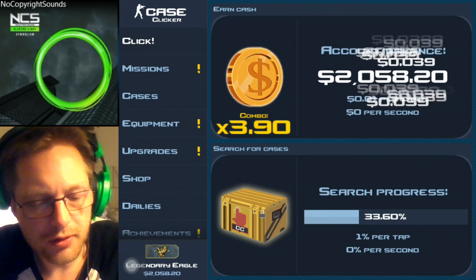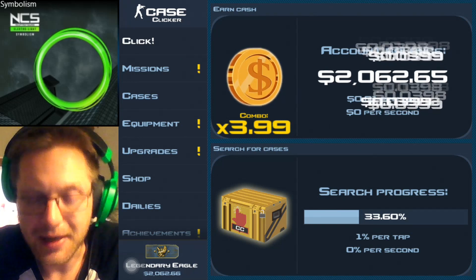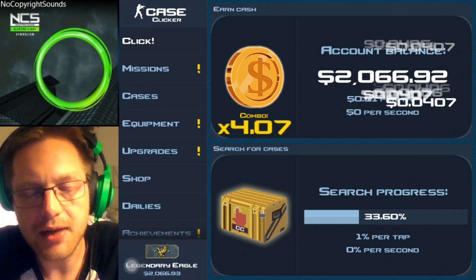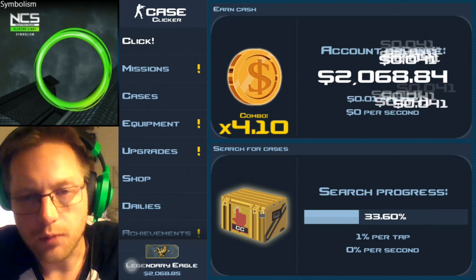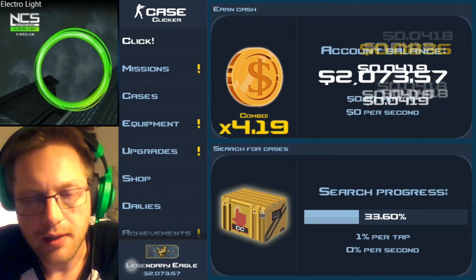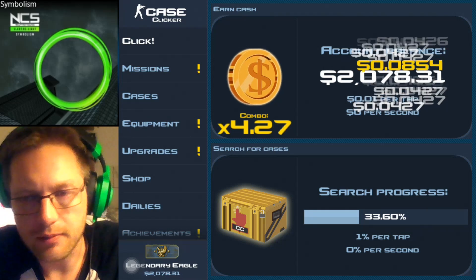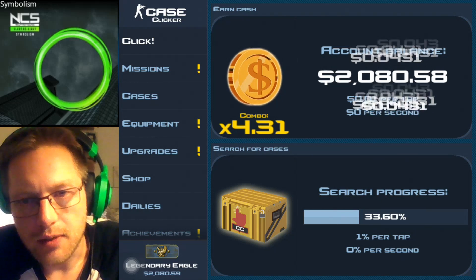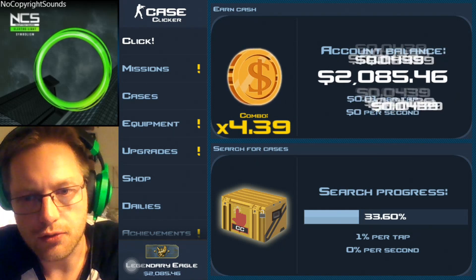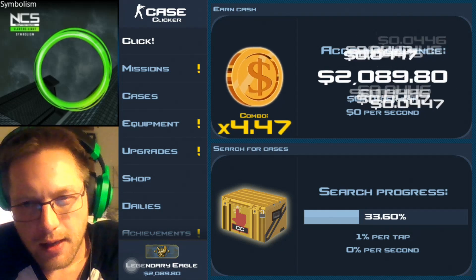Episode two is going to be opening a lot of packages — not hoping to see Dragon Lores this time, but really hoping to find items in the very low jackpot betting range. Episode three is going to be a short one where I lock away all the items I won't be using in the jackpot, so my inventory will only contain the items I want to stake. I'll hide away the $20 and $25 items so only the right items are available.